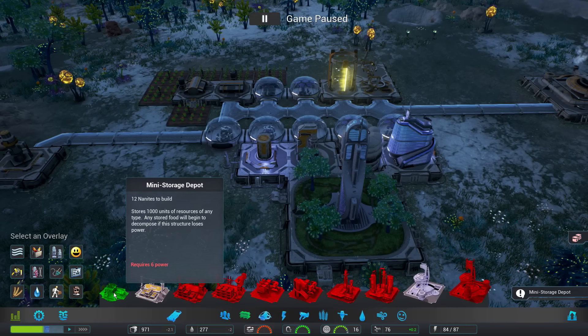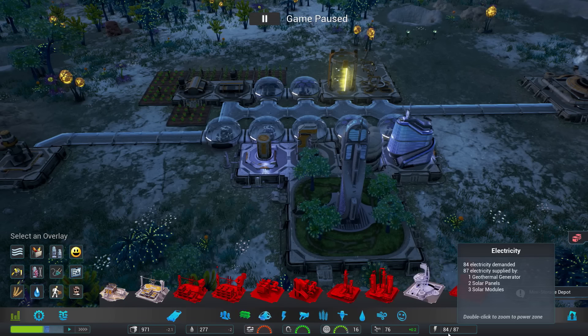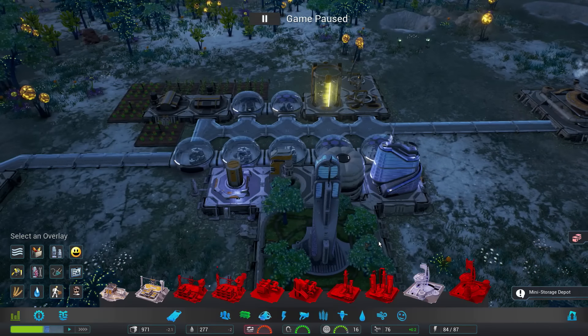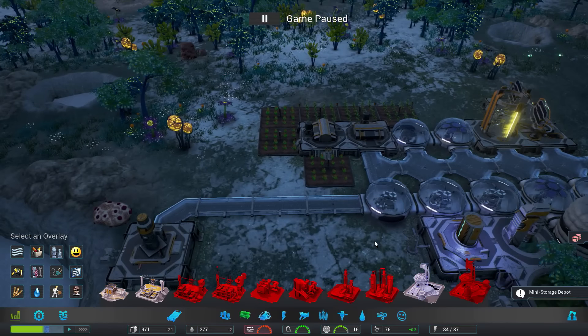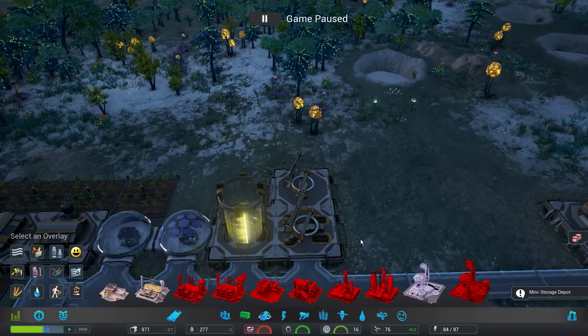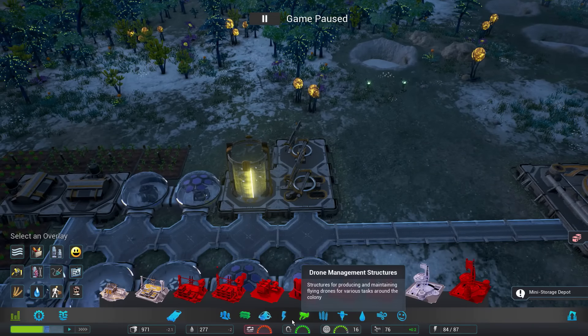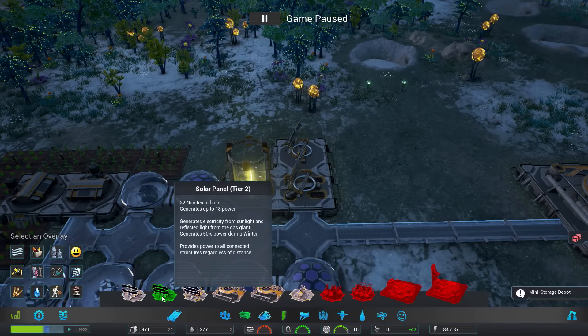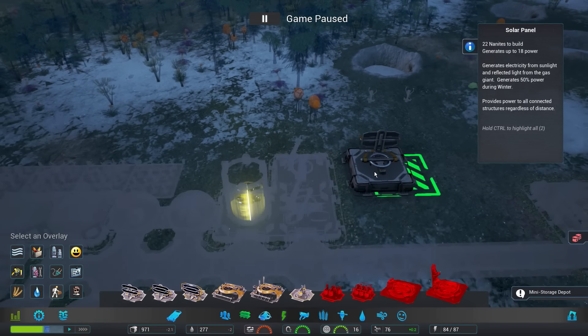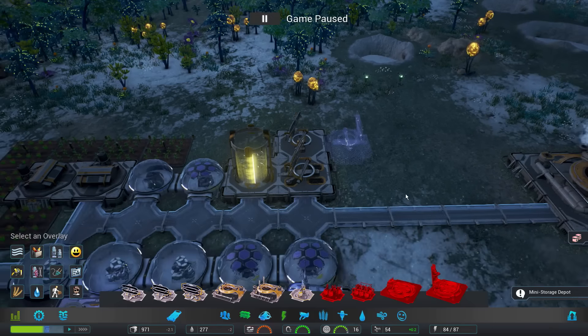Uh-oh — we're at 84 of 87 power. It's probably on me because I've built extra stuff ahead of the game's progression. Before we set up the storage, let's just go ahead and add another solar panel since we have the nanites for it. I'll keep all my panels together — place that right here and off you go, drones.